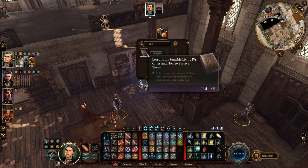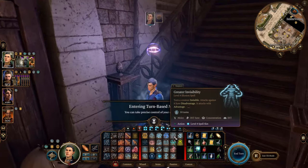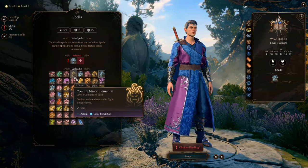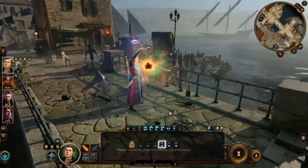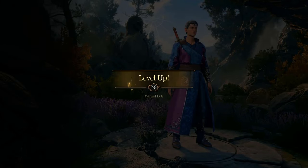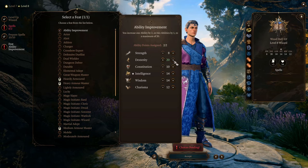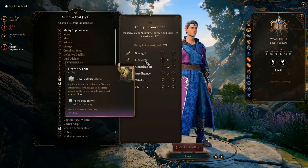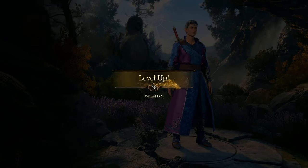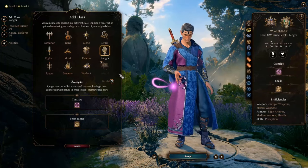You can also use Greater Invisibility outside of combat when infiltrating or stealing. Remember to activate turn-based mode to make the best of the 10-turn duration. We can also learn Conjure Minor Elemental to summon another unit for your party, which is recommended for any mage build. At level 8 you choose your second feat: Ability Improvement to increase Dexterity to 20 — the cap — maximizing everything.